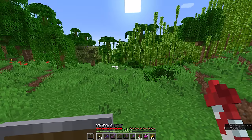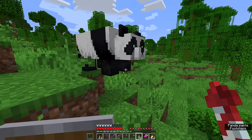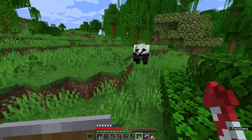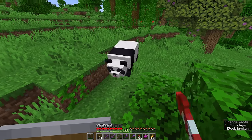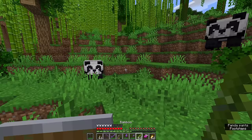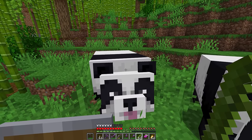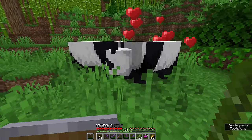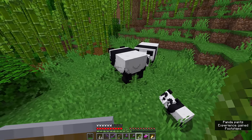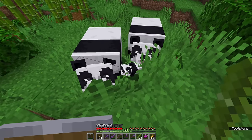It looks like we actually have a couple making their way out onto the sparse jungle environment over here. Pandas have a variety of behaviours — this one over here seems fairly neutral, just walking around in the usual way. But this one has a more novel way of getting around and that is rolling, with the tongue sticking out, implying that this panda is a little bit more goofy. Pandas are attracted towards you if you are holding bamboo, and bamboo is the item they're going to use to breed. We're lucky in having a baby panda emerge from the union of this couple.